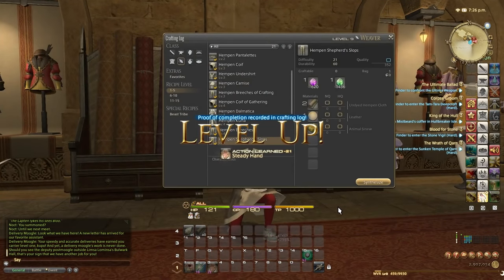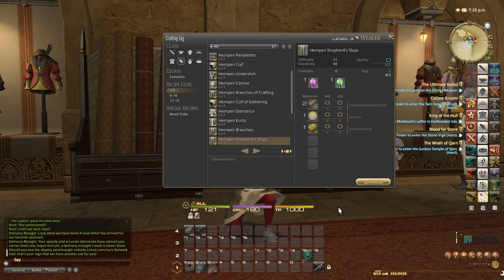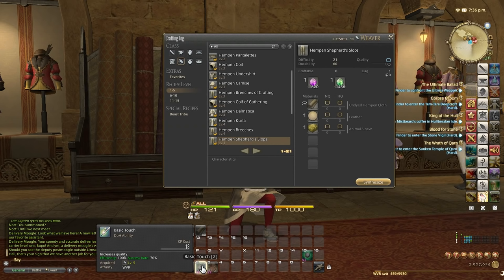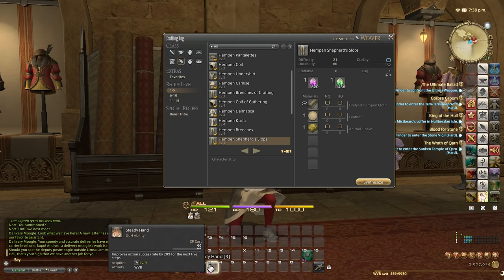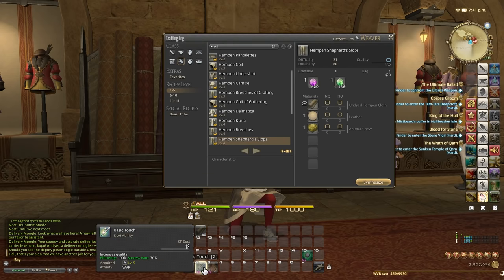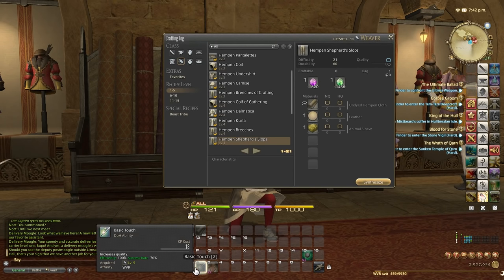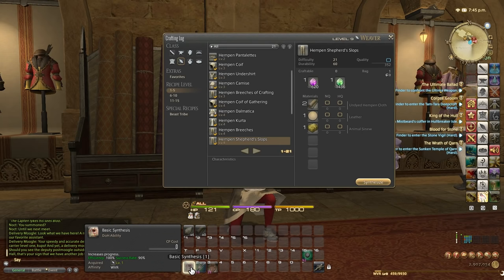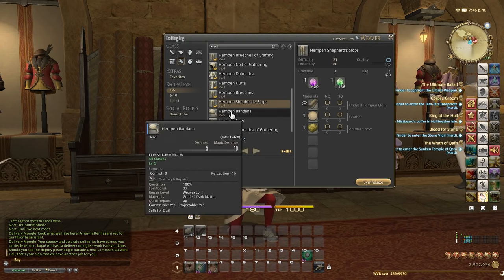We're now at level 9, and at level 9 we get an ability called Steady Hand — a very important ability that all classes receive at level 9, just as all classes get Master's Mend at level 7. Steady Hand improves action success rate by 20% for the next 5 steps. For example, Basic Touch has a 70% success rate — when you use Steady Hand before it, it becomes a 90% success rate for 5 moves. Basic Synthesis is 90%, so Steady Hand effectively pushes it to 110%, which caps at 100%, meaning our Basic Touches will fail far less often.